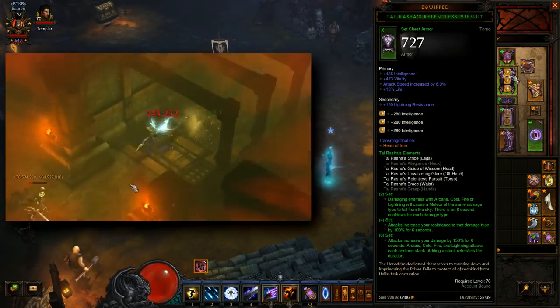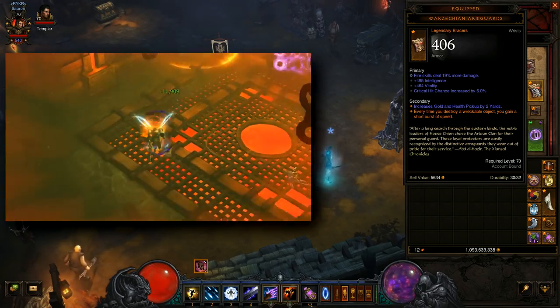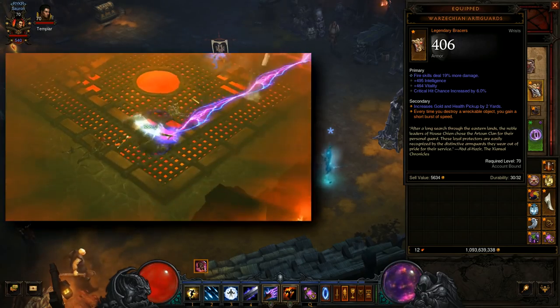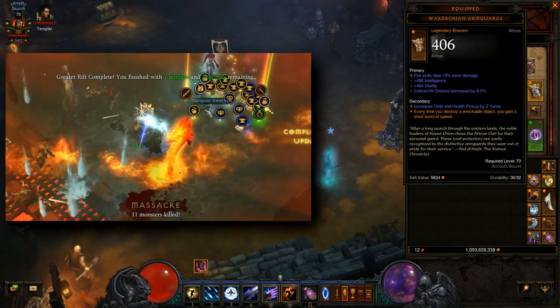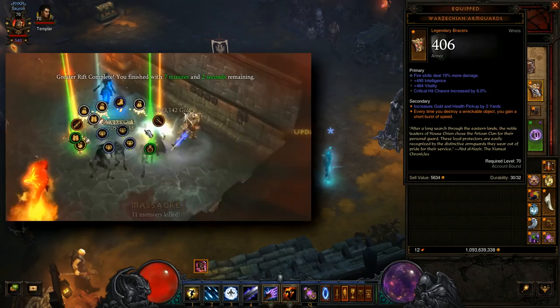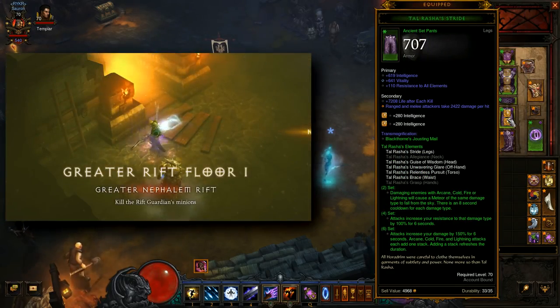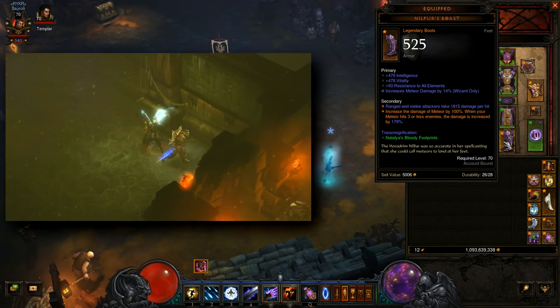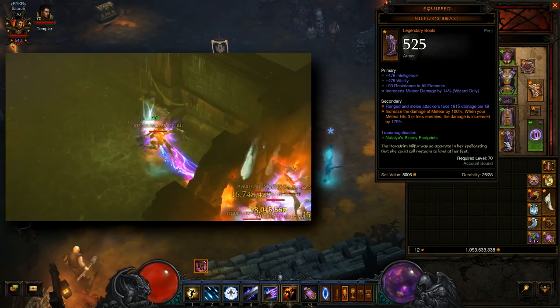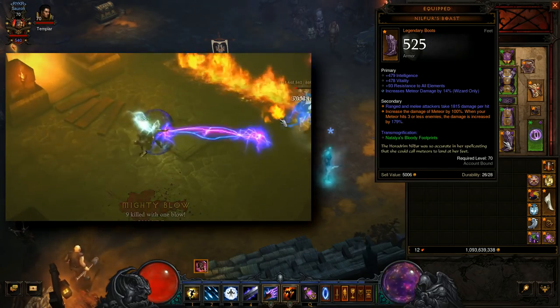Your Bracers, you want Fire Damage, Intelligence, Vitality, and Crit Chance. The reason we're going for Fire here is because of all the individual sources of damage you'll be dealing, the Mammoth Hydras will be the biggest contributor. Your Belt and Pants, defensive stats. Your Boots, Defense and Meteor Damage. Just make sure that you're able to max out on Move Speed with Paragon Points. Otherwise you'd want Intelligence, Vitality, Move Speed, and Meteor Damage.